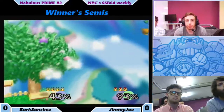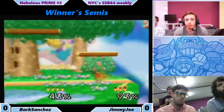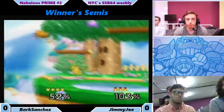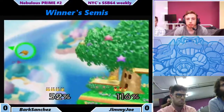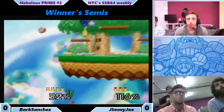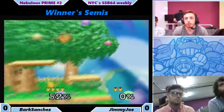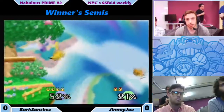Both players, I'm sure, are very familiar with this matchup. Jimmy Jaw plays this a lot. Pika dittos is something he's been striving to get better at. It's a bit tougher for Jimmy Jaw here — I'm pretty sure Bark had those options covered. Jimmy Jaw really didn't have too many options there. So Bark up by two stocks.